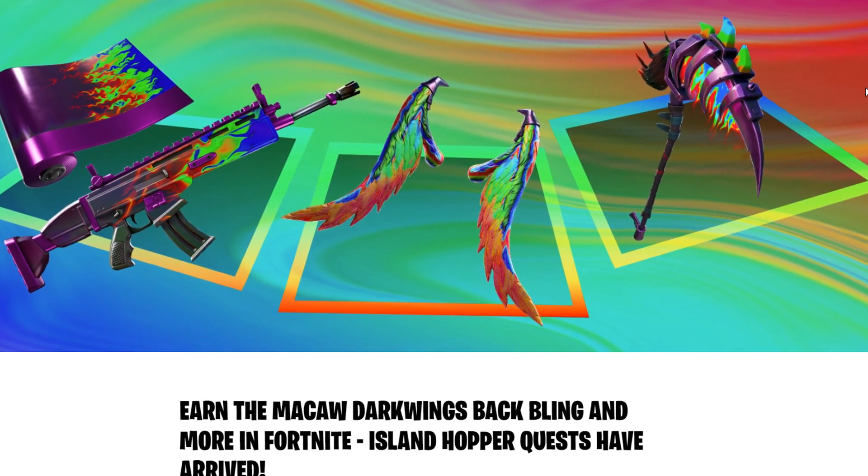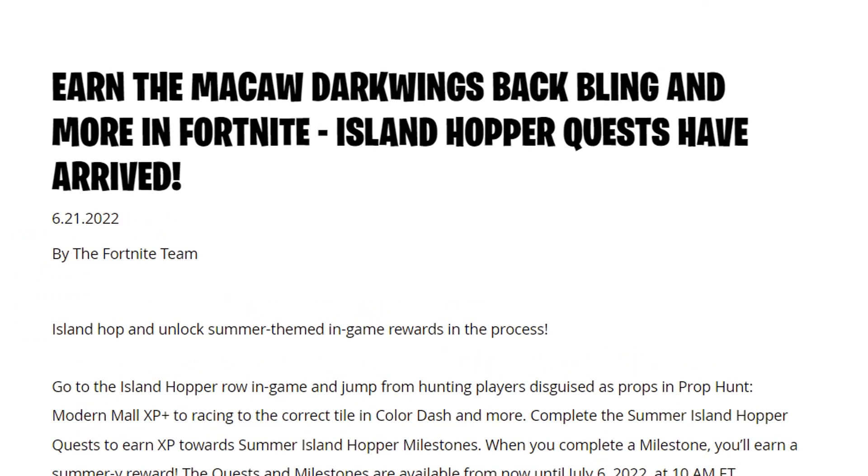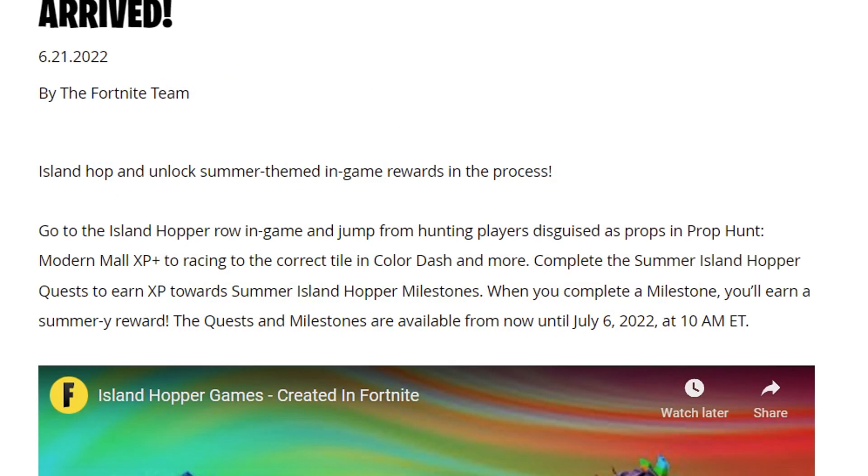To find out exactly what you need to do, the blog post says: Island hop and unlock summer themed in-game rewards in the process. Go to the Island Hopper row in-game and jump from hunting players disguised as props in Prop Hunt Modern Mall, XP races in Colored Dash, and more.